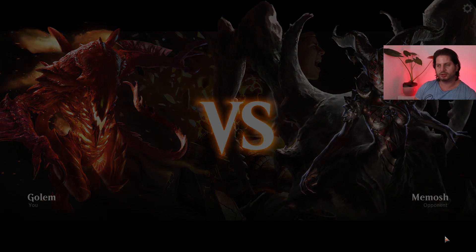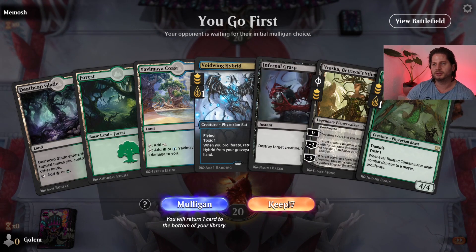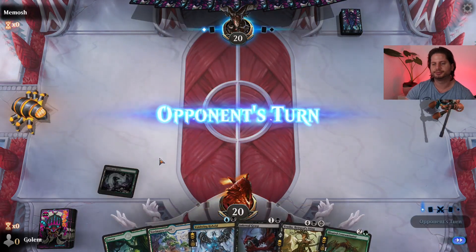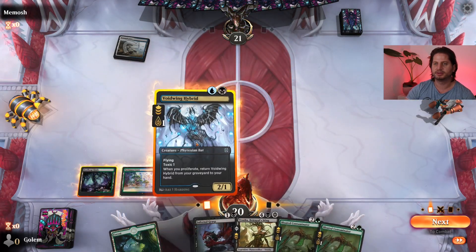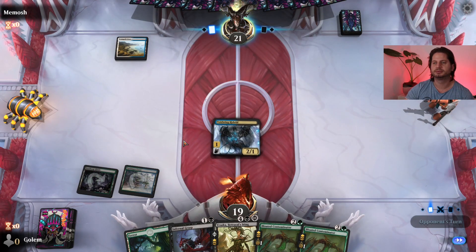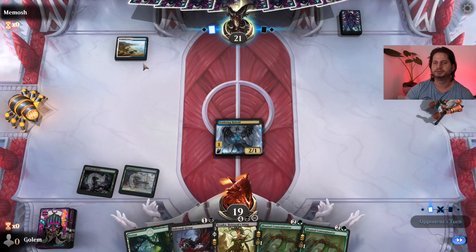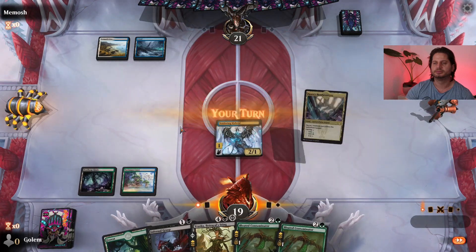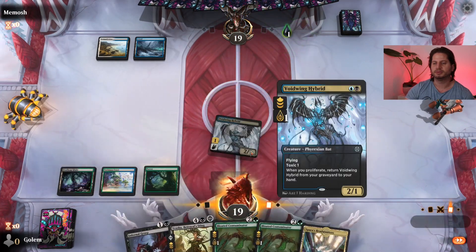Next match in the arena against Bainwash. Going first with one removal spell, the Voidwing, Contaminator, and Vraska — seems good. Up against Azorius colors, probably Azorius control. Opponent looks at our Voidwing and passes the turn. We play a Contaminator.